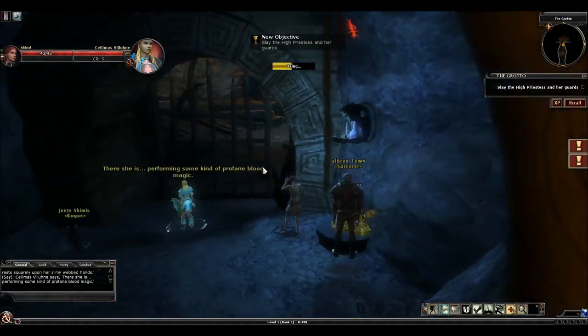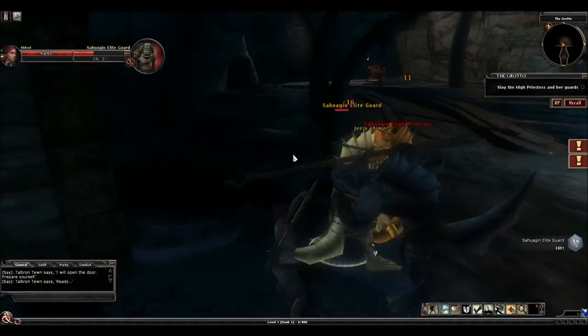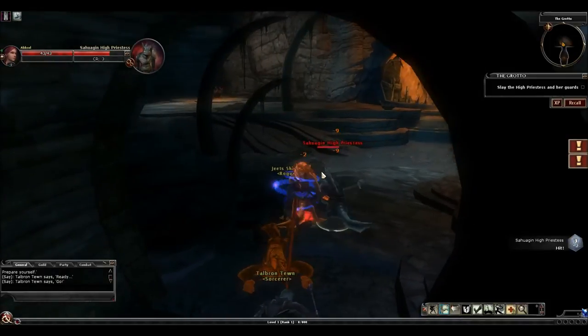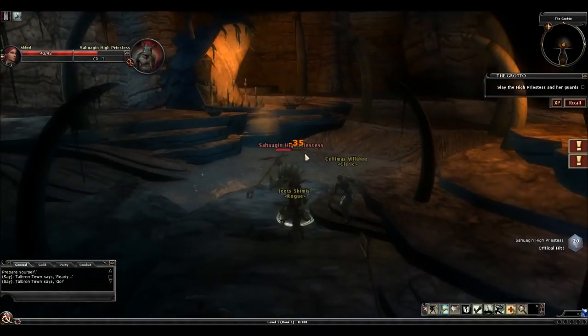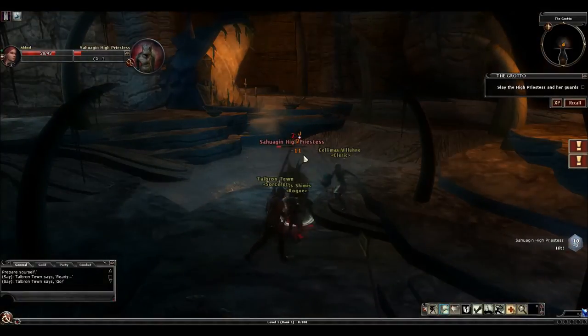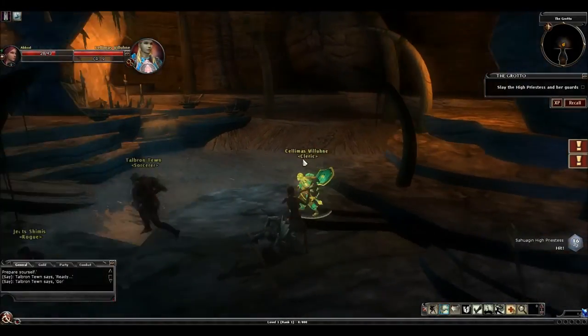Right now we're going to have to pull another lever and get through the door, and we've got another fight. This part introduces you to red names. As you can see, this Sahuagin High Priestess is a red name — these are just enemies which are a bit tougher than your standard monsters. These are basically mini bosses: they do a little more damage, they have a lot more hit points, and they always represent more of a threat than your regular monsters.